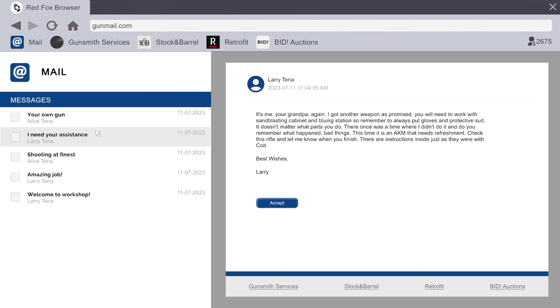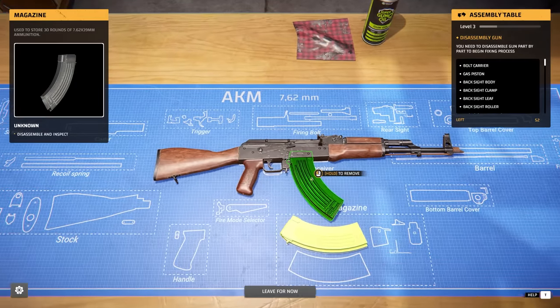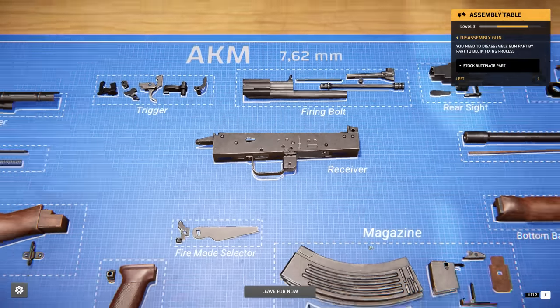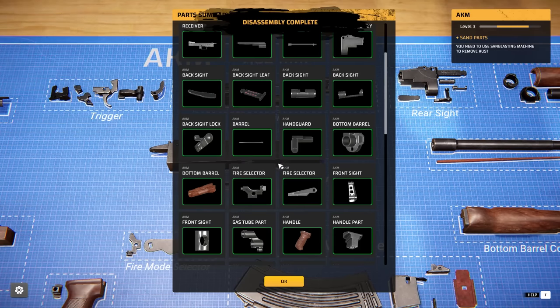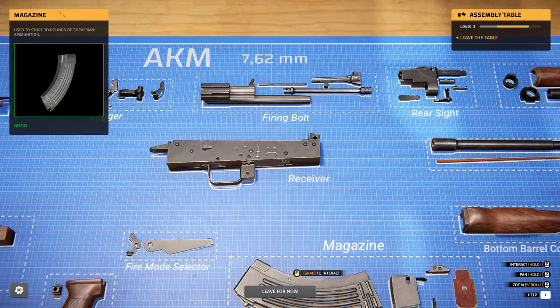Larry needs my assistance — it's Grandpa again. He got another weapon for me as promised, and I'll need to work with sandblasting and a bluing station. I can blue in this game — oh yeah, we're definitely doing this just to see these tools in action. We're going to be working on an AKM — a big old Russian gun. First and foremost, disassemble time. It was a lot more detailed than I thought an AKM would be. I thought Russian rifles were very basic, but it took me forever to take this thing apart. Actually, as you can see, it's a fantastic gun — hence why they want it blued and all fancy. Just a few pieces need cleaning; I don't need to buy anything.